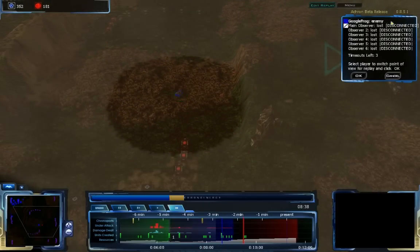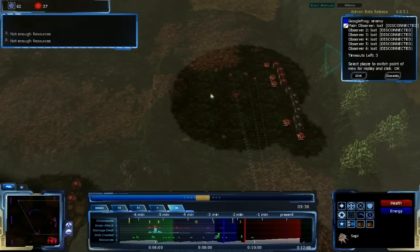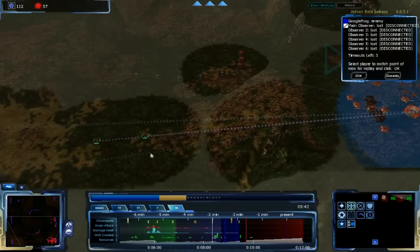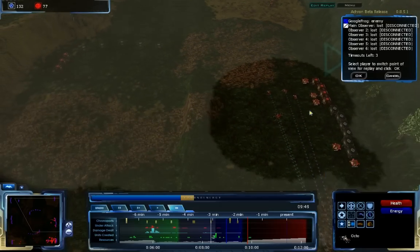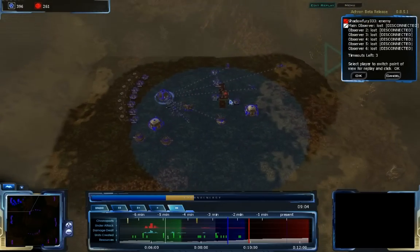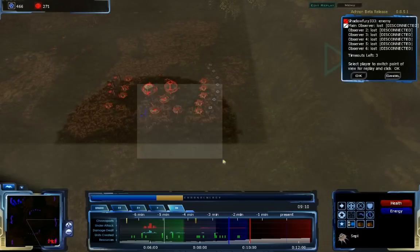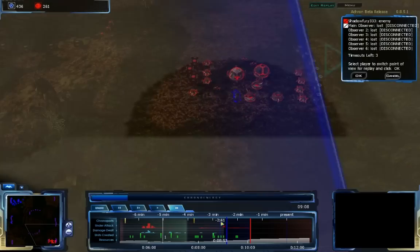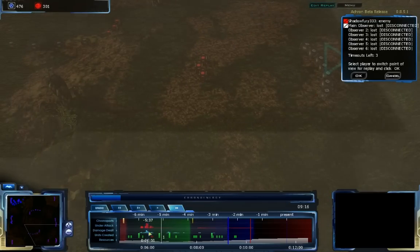I'm getting a bit worried because I see he's got a Firepod in the middle of the map. I have to send some units to the middle to double-check. I'm also scouting around making sure he doesn't have anything in the center, because if I don't know where he is, he can hit me from anywhere. From Googlefrog's point of view, about 30 seconds down from me, he has a lot of Seppipods in his base preparing for a Firepod attack. His Firepods coming down are getting hit heavily by domes and will not be allowed to do any damage.